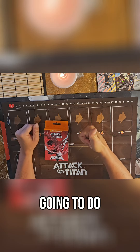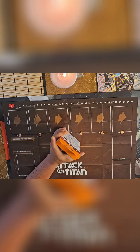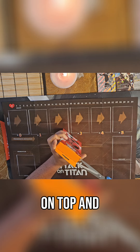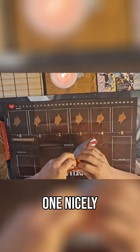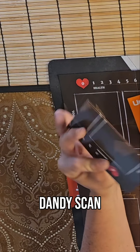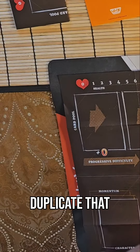Last one, guys. We're going to do the Levi class deck. There might be another play mat in here. If so, we will stack it on top and see if we get a new one. Let's see if I can open this one nicely. There seems to be a perforation right here, but I couldn't get it last time. Our handy-dandy scan. Looks like the play mat is the same, so I won't duplicate that.